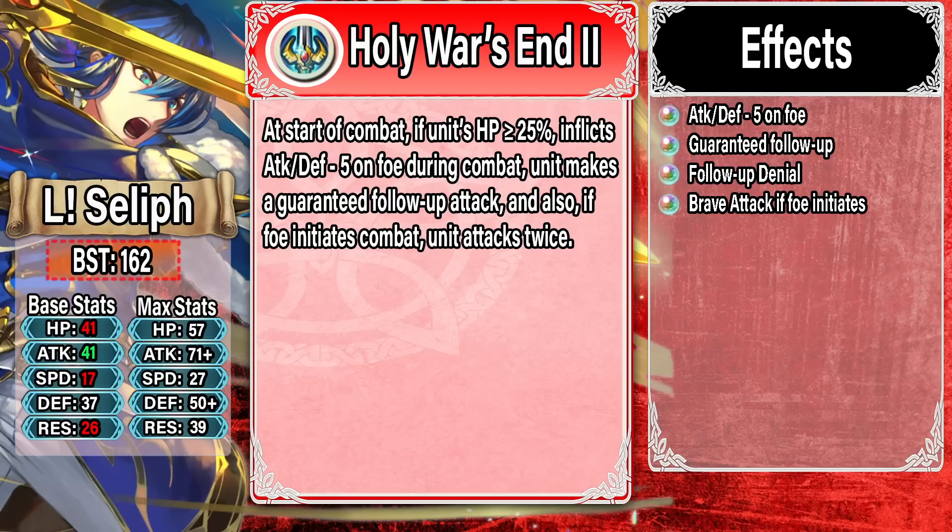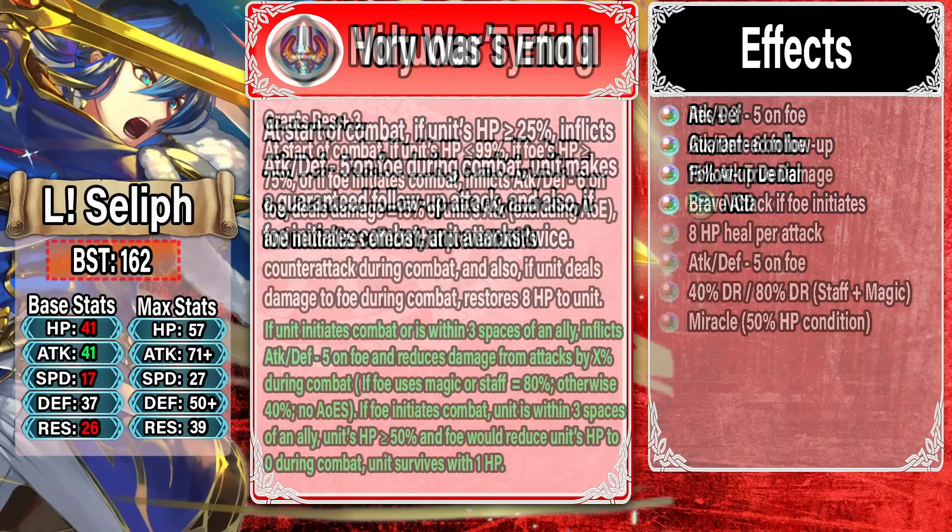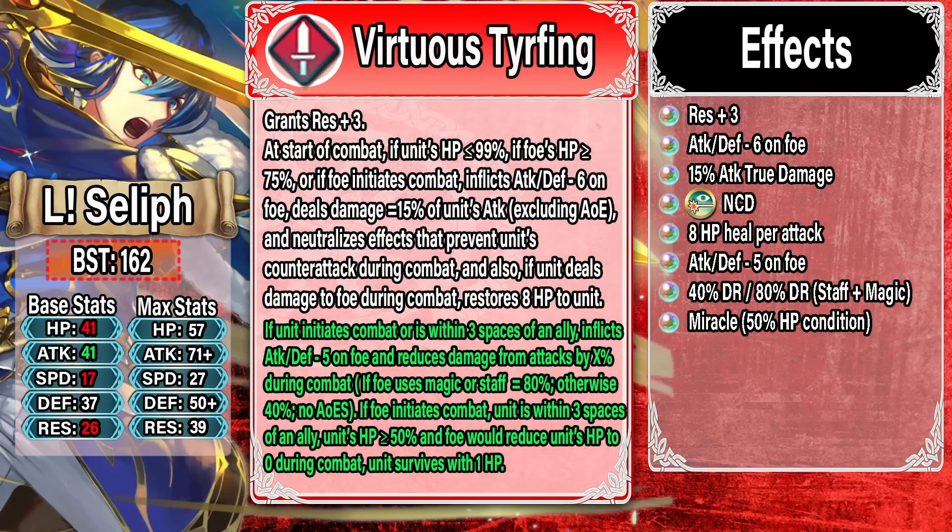Seliph is just insane now. He got everything he pretty much wanted and more. It's not a perfect refine, but this is very, very good. He's going to be inflicting around Attack and Defense minus 16 on the foe, which is crazy — Dauntless effects essentially can shut down a lot of offensive specials by reducing attack so much. He also got the damage he needed, making it much easier to secure kills with those brave attacks.